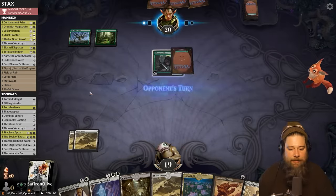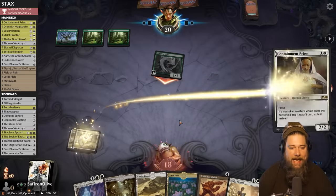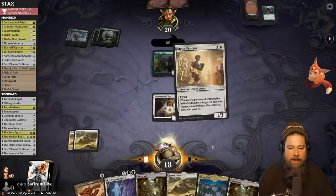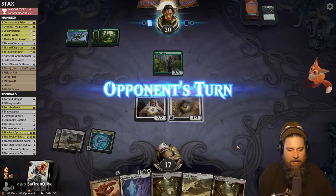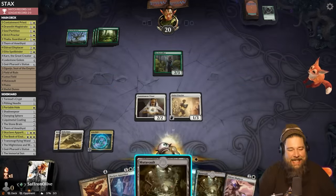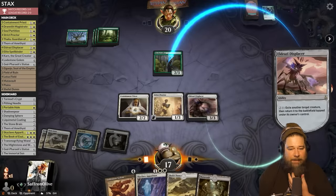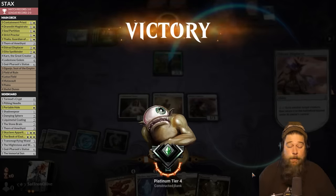Against Elves we might be safe to run out the Proctor, but in general we want to Proctor Lotus Field in the same turn. We play Containment Priest — got him. Opponent plays Realm Walker, but we'd rather get our mana going. We play Strict Proctor, Lotus Field, and pass. Opponent passes. We activate Mutavault, Eldrazi Displacer, and do this again — blink the Realm Walker, and it's gone forever. Opponent scoops. Apparently we can teach Elves about stacks too, somehow.